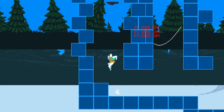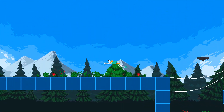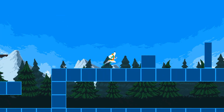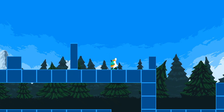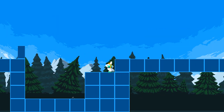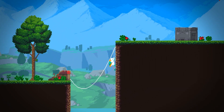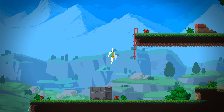Starting out I had issues trying to figure out how to set a maximum height of vaultable walls — as you can see here he just vaults up huge walls. But after a while I figured it out, and here's the final product we got right now. You can vault over ledges; when grabbing a ledge you vault up instead of just jumping.